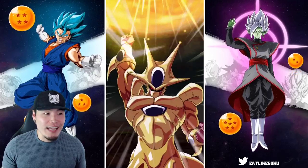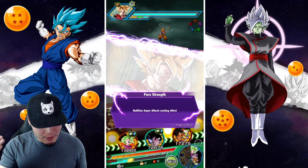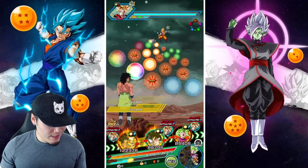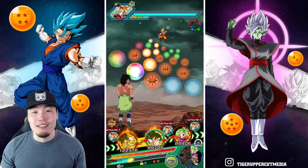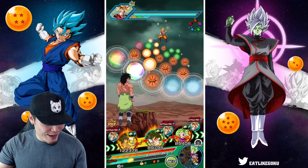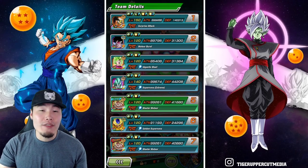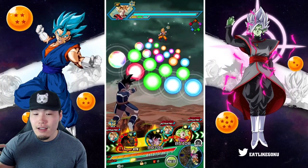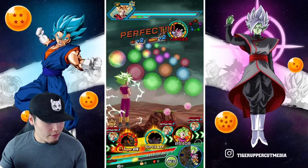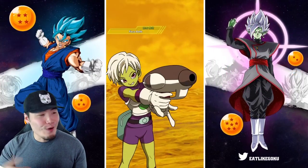On average, at least every other turn they will get that guaranteed dodge, if not every single turn, if you have one or two orb changers. On this turn, for example, we have the Kefla. We're starting out with a ton — 13 key spheres! 10 on the first turn, I thought that was a lot already, but 13 on the second turn. Defense is 140,313, even though we're missing the extra defense from the Metal Cooler support. We don't need it because we got so many orbs.